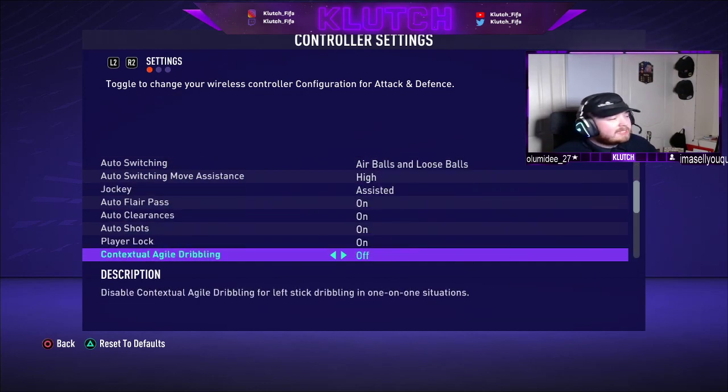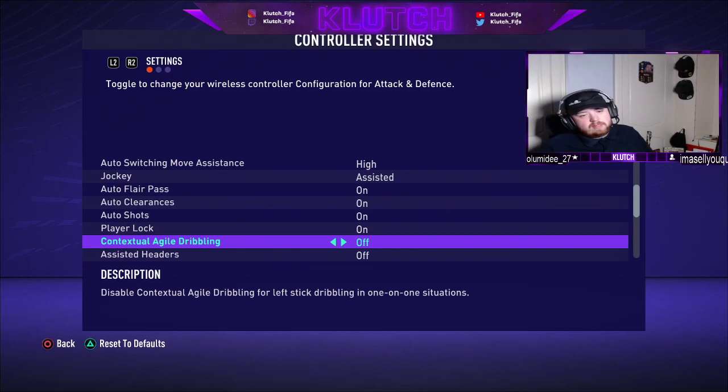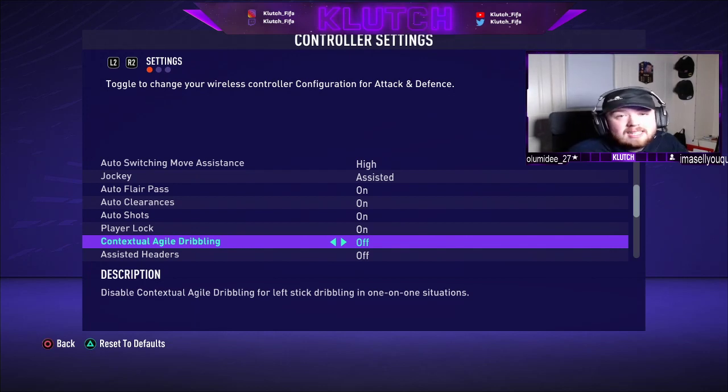The next one is contextual agile dribbling. EA introduced this new setting this year — if you enable it, it enables context agile dribbling for elastic dribbling in one-on-one situations. I turn it off. What this does is allow the game to dribble for you in one-on-one situations when you're trying to pass an opponent, so you won't have to do it yourself. A big part of my game is dribbling and skill moves, so I need this off — it would hinder my in-game performances quite a lot.